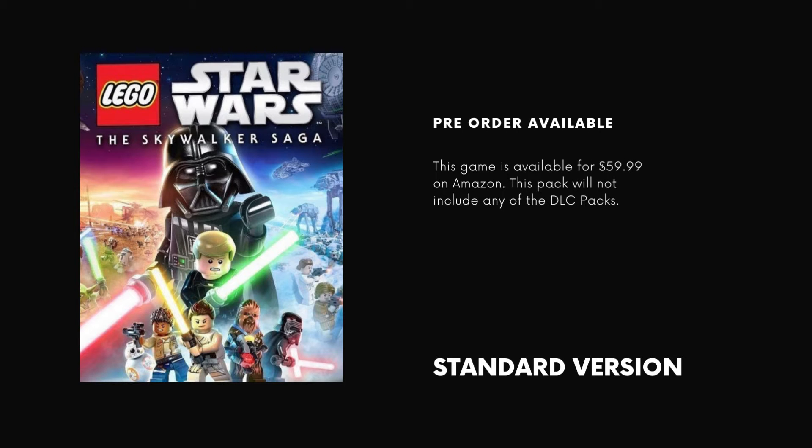The standard version is also available for pre-order at $59.99 on Amazon, but this pack will not include any of the DLC packs. Okay, that was a quick Skywalker Saga update.